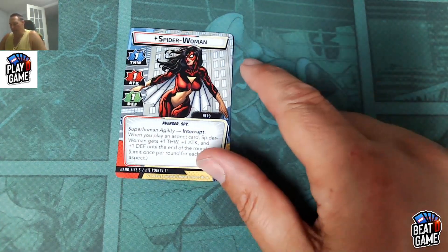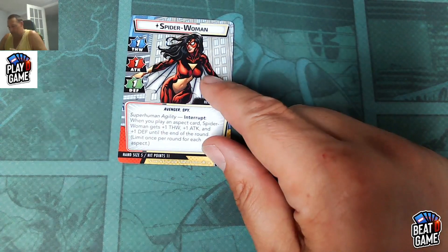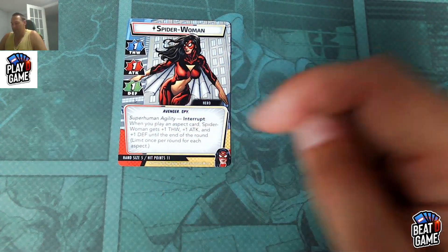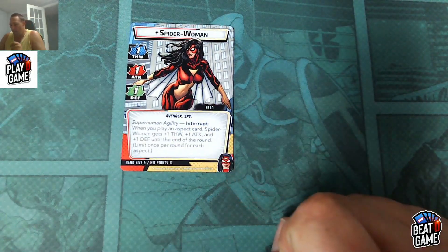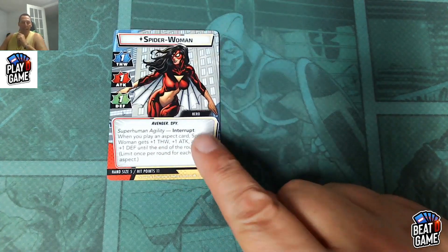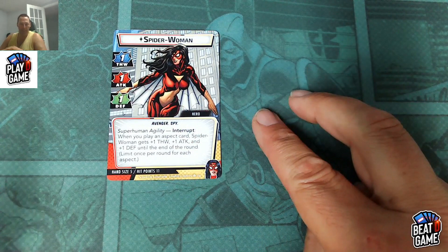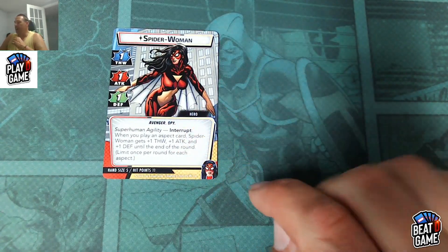In her Spider-Woman form, she's got one, one, one, which doesn't seem really good, but this is the best part. She is an Avenger spy with a hand size of five. Her Superhuman Agility says: Interrupt — when you play an aspect card, Spider-Woman gets plus one to attack and defense until the end of the round, limited once per round for each aspect. So if you play a protection card, now she's a 2-2-2; play another aspect card, she's a 3-3-3, 4-4-4, up to 5-5-5.